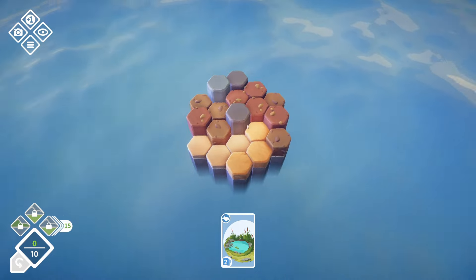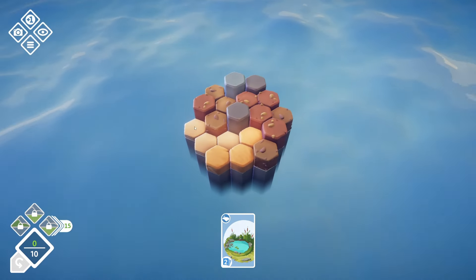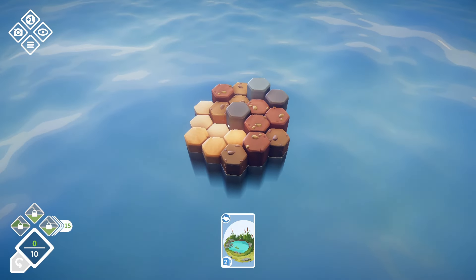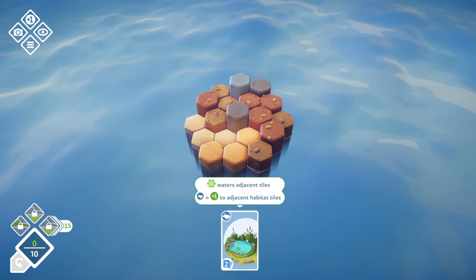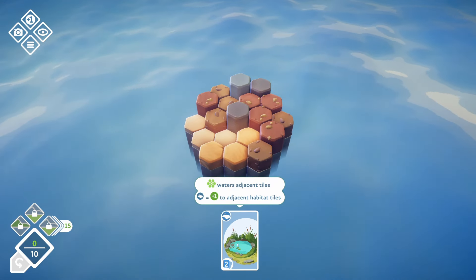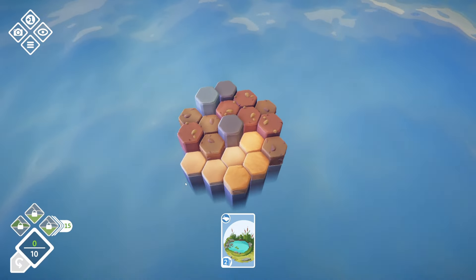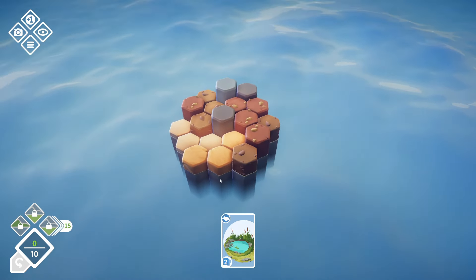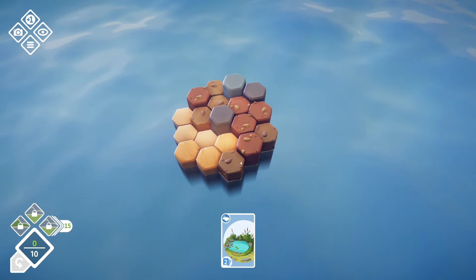We have varying elevations on our opening block here, and this is an opening block that we can shape and mold into something beautiful. We need 10 points and we start with simply just two lakes or ponds. These will generate points and water adjacent tiles. Watering isn't really a huge factor in this one — it's not the savannah. Everything's either green or elevated.